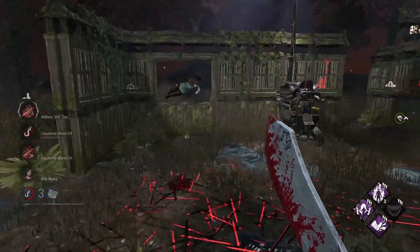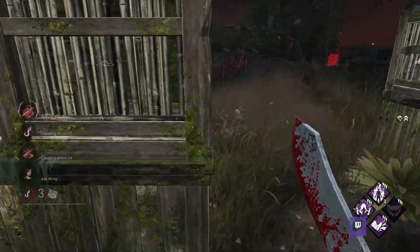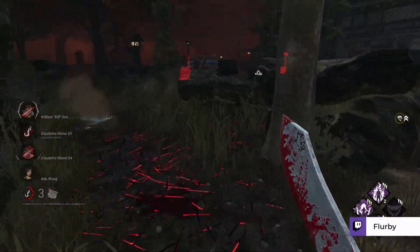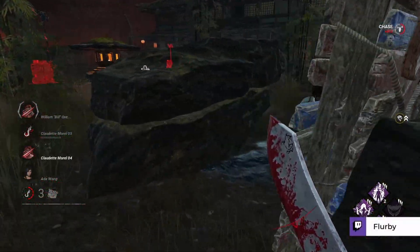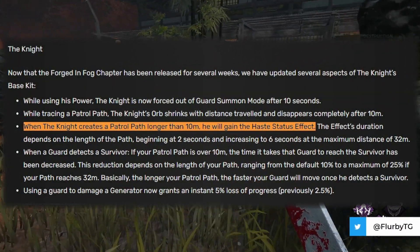And on top of that, give my man base kit coffee grounds. Setting up a trap should not be a punishment. Let's grant him a little speed boost so that he can get back into the action whenever he needs to make a tactical pit stop. They literally made this change on the Knight before doing it on Trapper — like, what's that about?